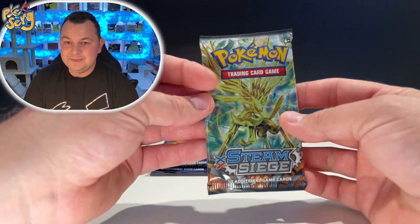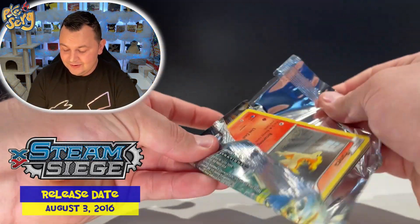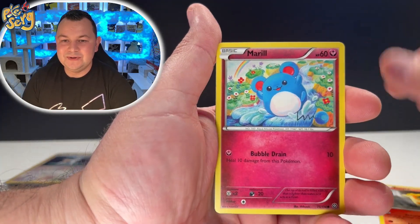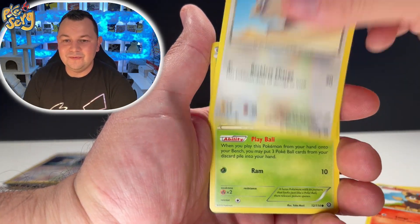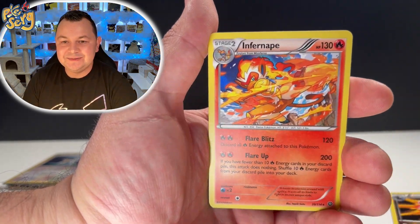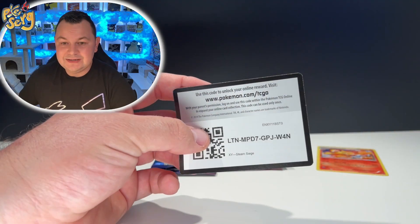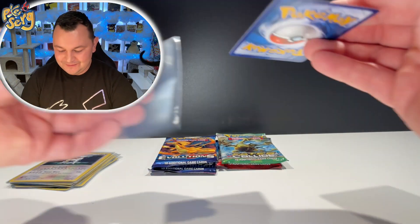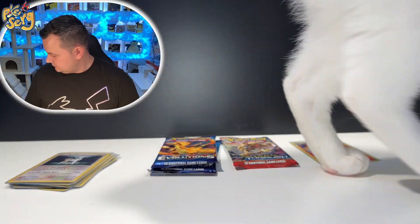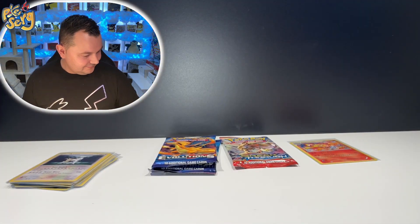Let me know in the comments which one are you going for — Magearna or Vulcanion? Let's get into it. We got Ponyta, Marowak, Litleo, Rufflet, Phantump, Zorua, and an Incineroar — wait, Infernape! Steam Siege, I see you, Infernape. Oh hello there, Petunia! Do you want to open up Pokémon cards with me?